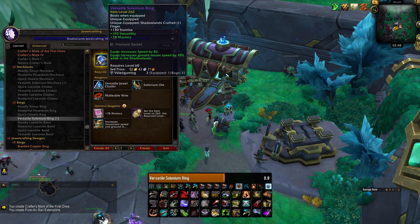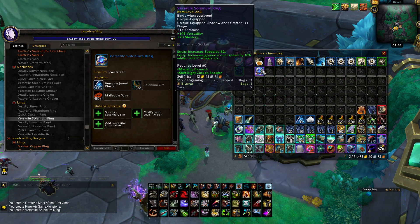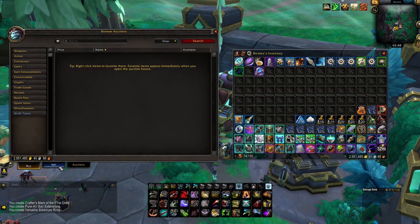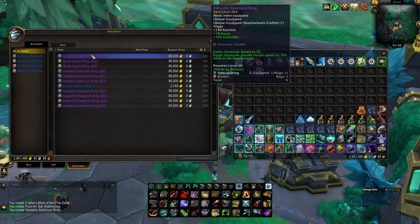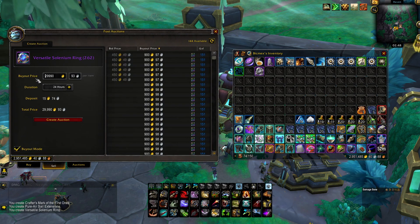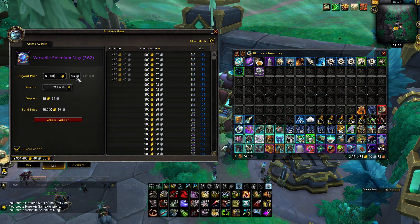Just to clarify, the Mastery ring isn't necessarily the best — I'm just making it because I have the fewest on the AH. All three ring variants I mentioned are really good. I sell them for 80,000 gold each. You can sell for less or more — it all depends on your server.